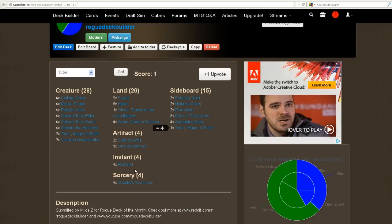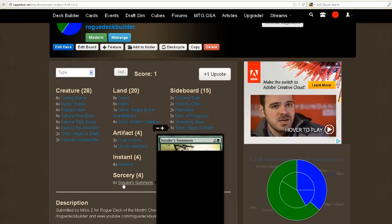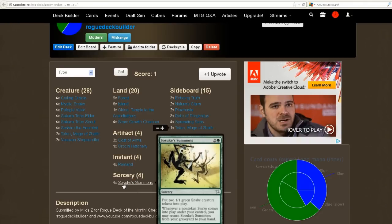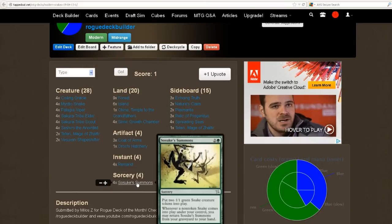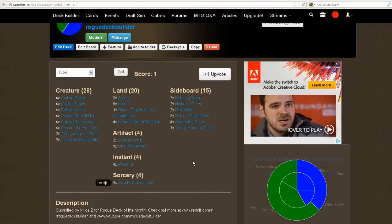You've got Remand as the counterspell — it kind of stalls your opponent until you can get your kill condition. And then probably the most powerful card in the deck, the card that did wreck my deck, was the Simic Summons. You put 2 snake tokens into play and then return it to your hand whenever a non-token snake comes into play. So whenever you cast one of these non-token snakes you get to put Simic Summons back in your hand from the graveyard. Very powerful card. It actually worked a lot better than I thought it would — it beat my mono-black discard deck with just the amount of card advantage it generated.